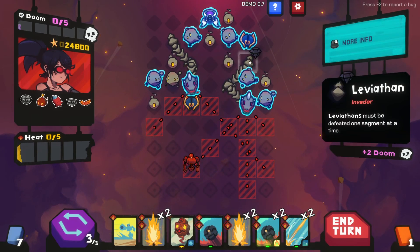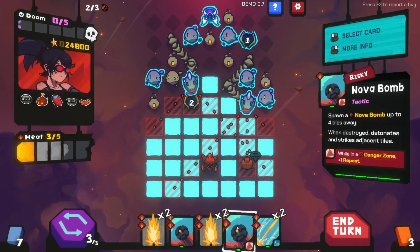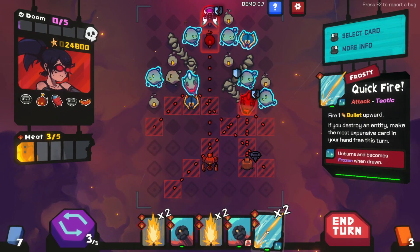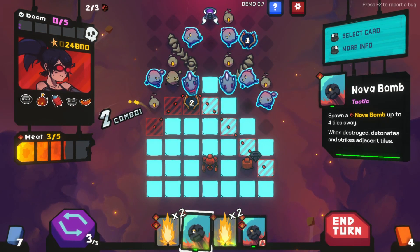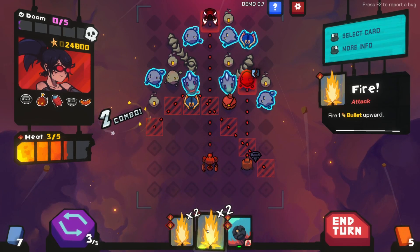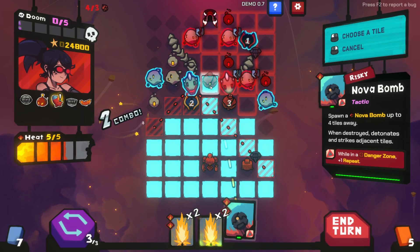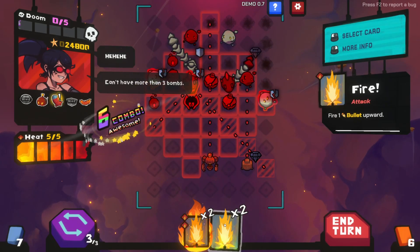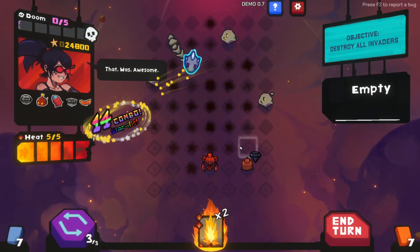I feel like we need this guy to shoot through here - that means we have to move across one. Let's do that first, and then this is free. Let me shoot forward twice again. We could drop another bomb in here - then this is free. Wow - 14 combo!